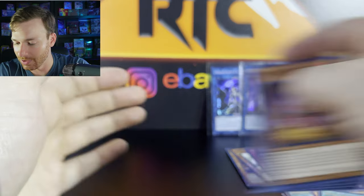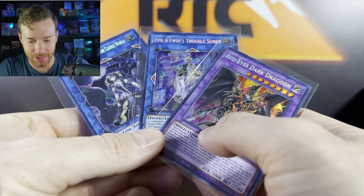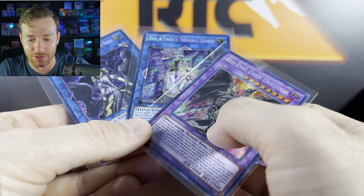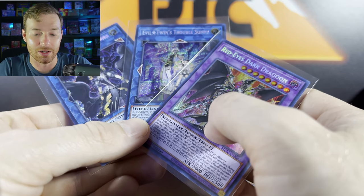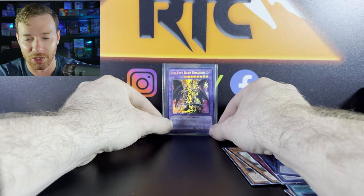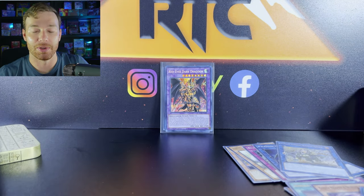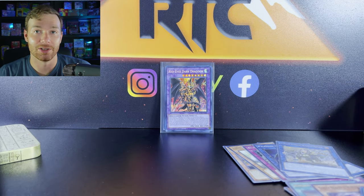I think that was everything from that. So here's our three hits guys: Underworld Goddess of the Closed World, Evil Twin Trouble Sunny, and Red Eyes Dark Dragoon. Good luck on your openings for the 10s guys — they're a fantastic product, they're definitely worth picking up. Let me know what you guys are getting and hey, good luck out there.